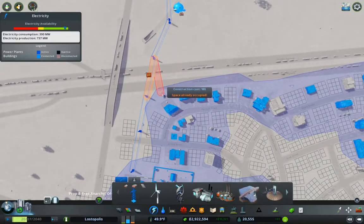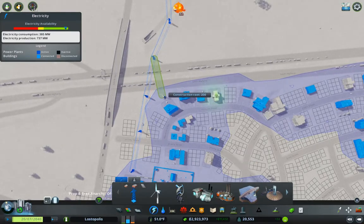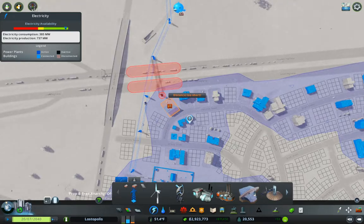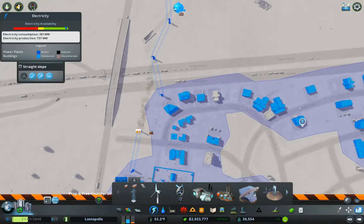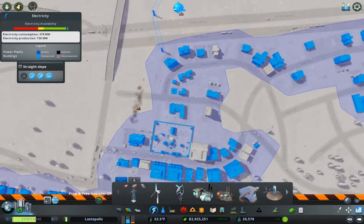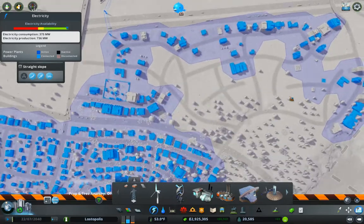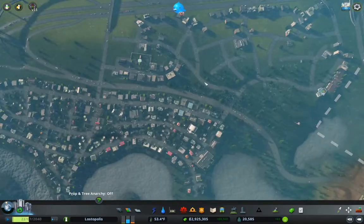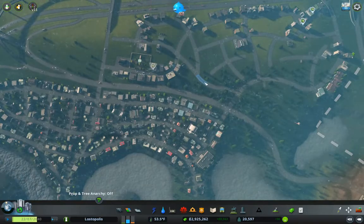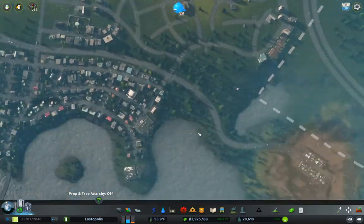Now let's look at the power — you can just do this, and then we can get rid of this. Good, so that's got power snaking through there. That's got our new area set up.